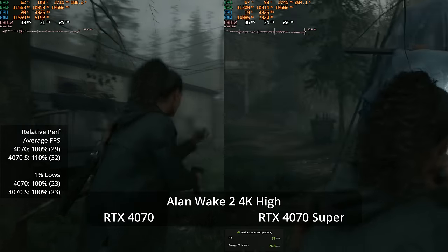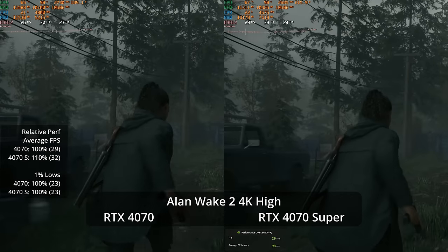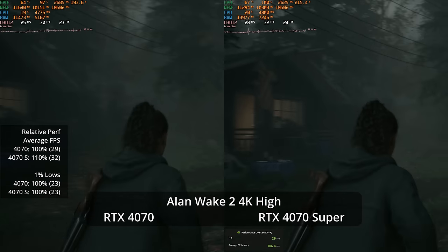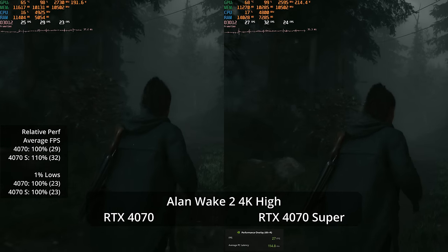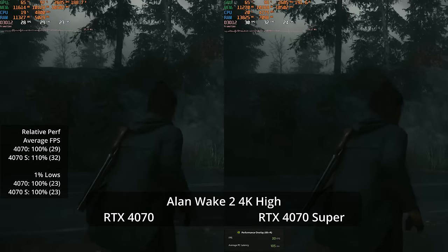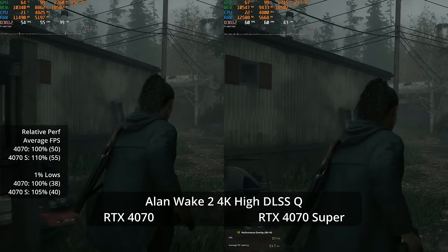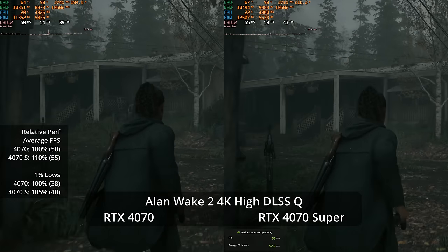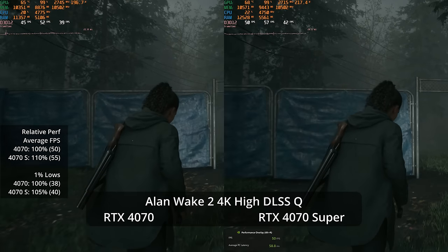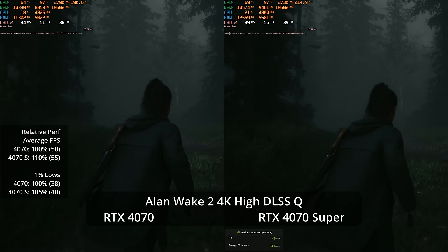At 4K without ray tracing and native resolution, Alan Wake 2 is very demanding — 32 fps versus 29, with stuttery 1% lows down to 23. I suspect VRAM usage beyond 12 GB may be causing stutters. With DLSS Quality, performance boosts massively — likely because lowering the internal resolution brings VRAM under control — giving 55 fps versus 50, only a 10% advantage for the 4070 Super.